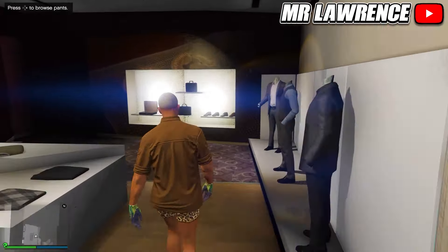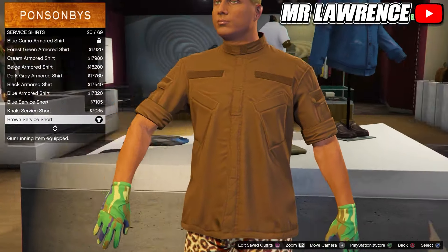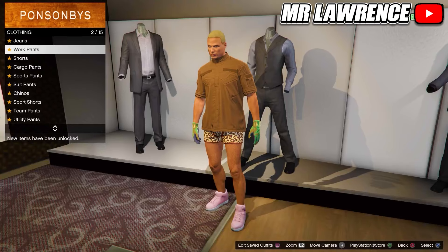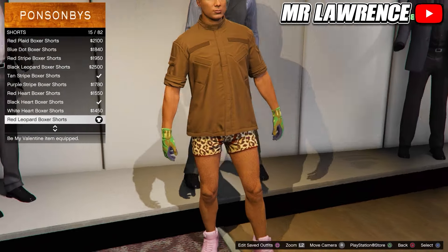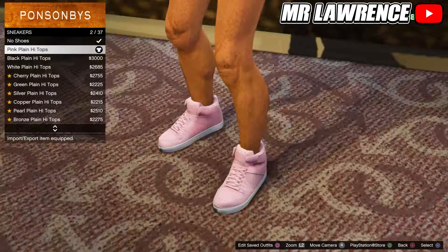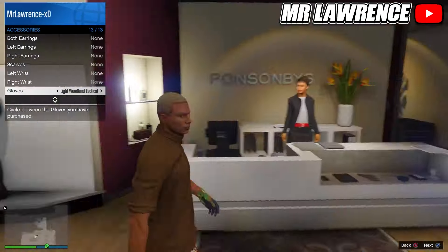Now go to the top section. Go to surface shirts number 32, then purchase the brown surface shirts number 20. Now go to the pants, go to shorts and purchase the red leopard boxer shorts number 15. Now go to the shoe section, go to sneakers and purchase the pink plain high tops. Make sure you still have these gloves equipped and then save it in your third outfit slot.